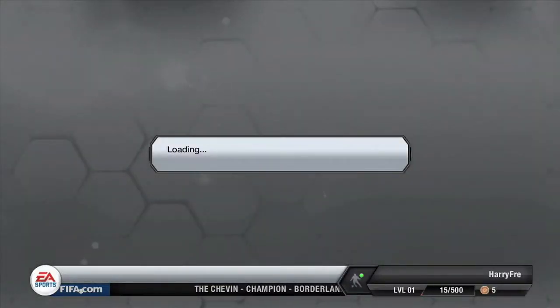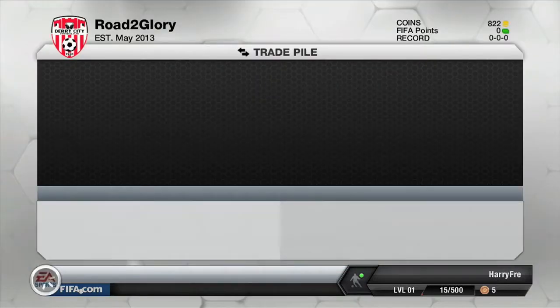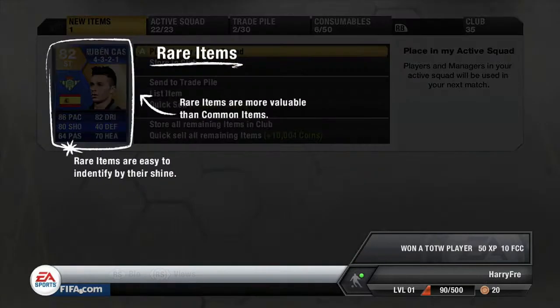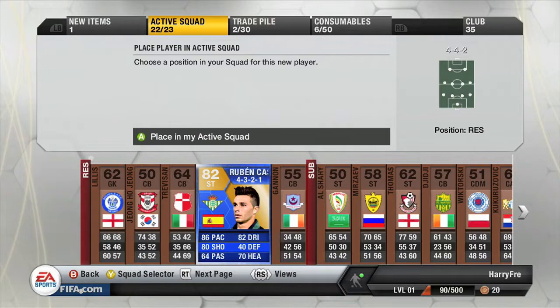Hi guys, welcome to my new series which I've called 'Ruben's Road to Glory.' Basically I take a Team of the Season Ruben Castro and build a team around him by playing games, maybe a bit of trading. As you can see here I've traded over the Team of the Season Ruben Castro from my main account, and I'm going to be playing a 4-3-2-1.